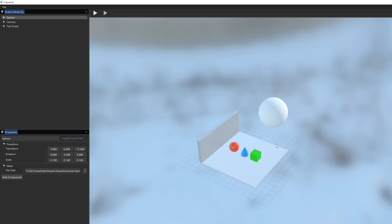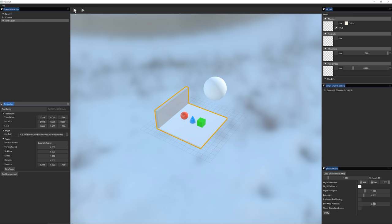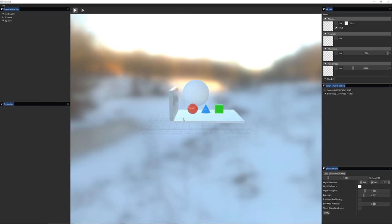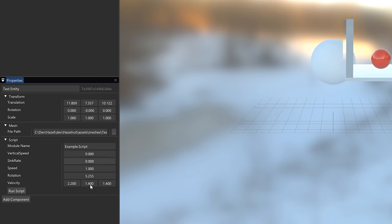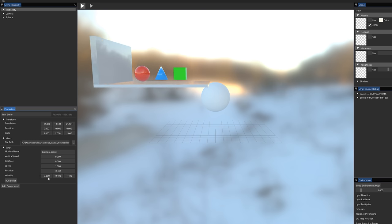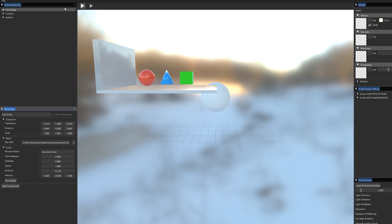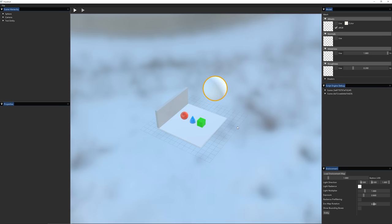With these three entities, the test entity has a script on it that does a bunch of things — a lot of this was just me testing public variables. If I increase the velocity, this is essentially just a vector I'm adding to the transform's position every frame. If I hit play now, you'll see this will actually move, and I can click on the test entity and see everything happening. I can manipulate these variables during runtime — everything is pretty cool. If I hit stop now, you can see that everything goes back to where it was.